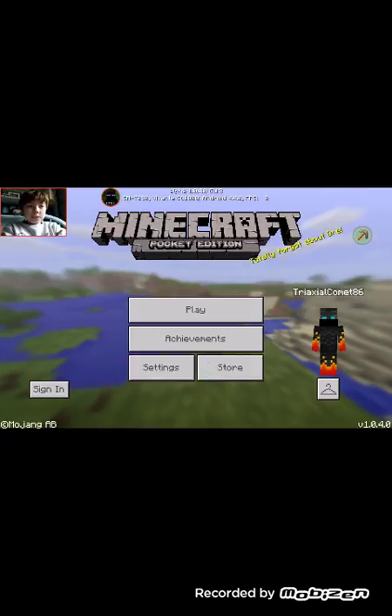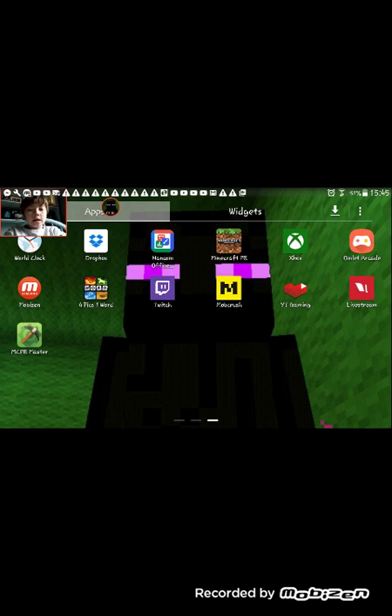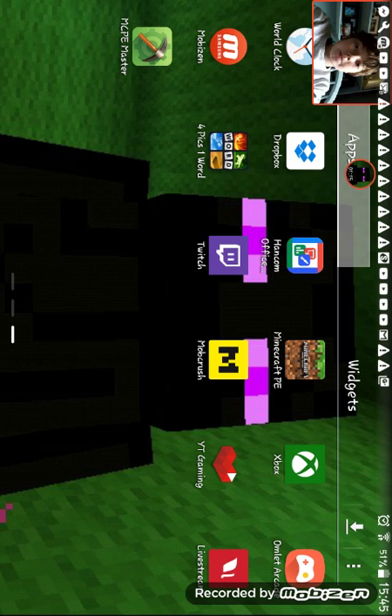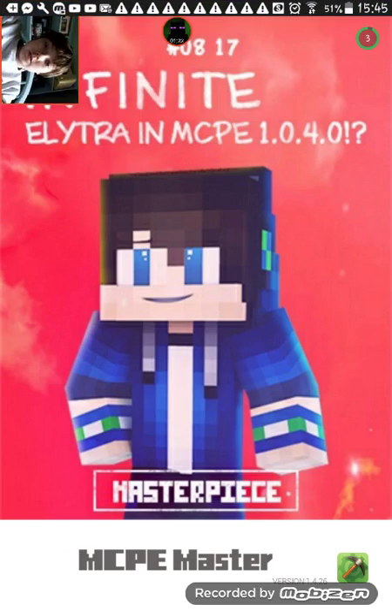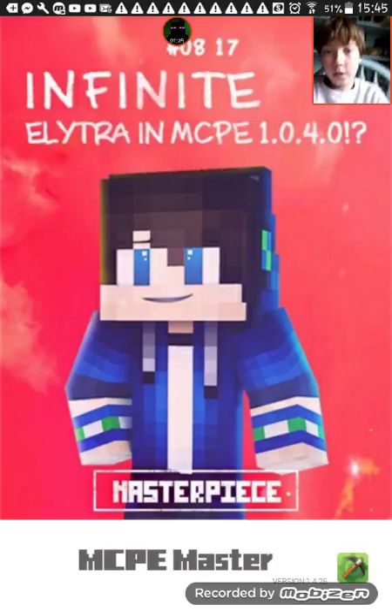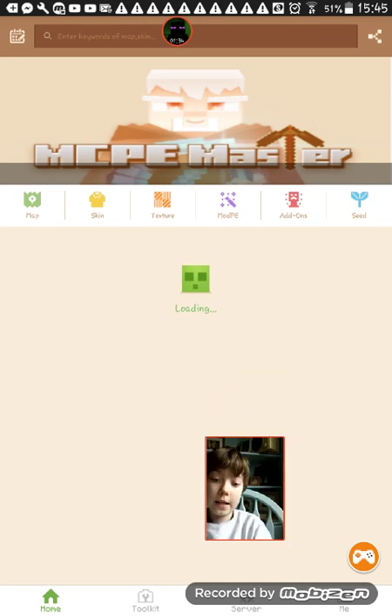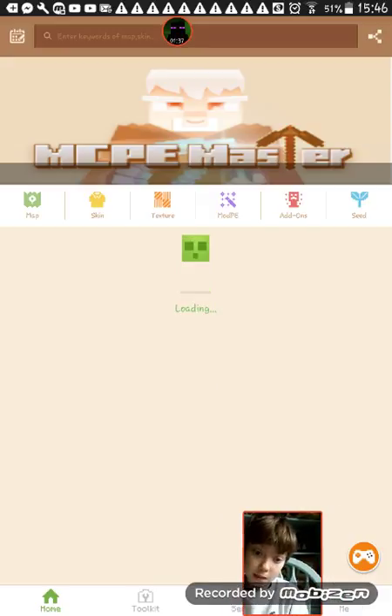Now my screen is upside down, sorry about that. And then this little icon — let me just close down all my apps for a sec. Yeah, so we want to open the app and then press MCPE Master, which is the app, if it's already installed. See this little icon down just beside my face cam there — that little controller — you want to click on that.